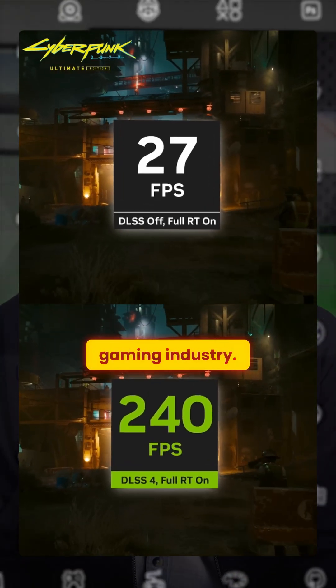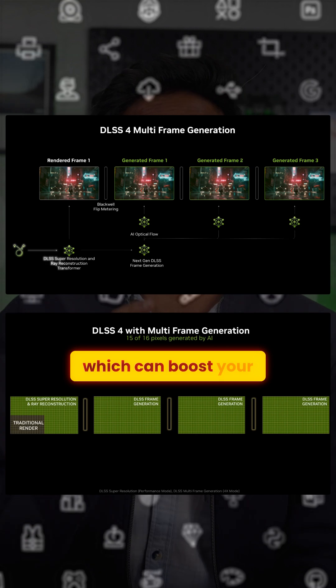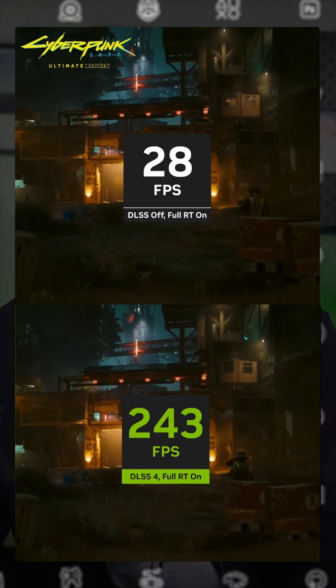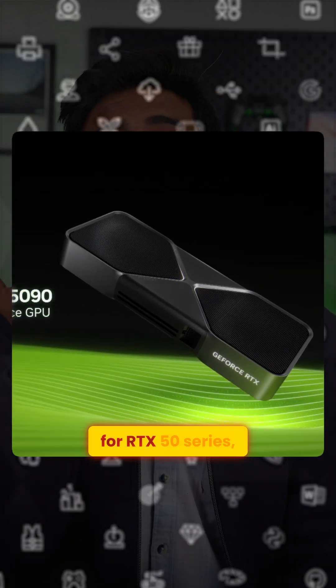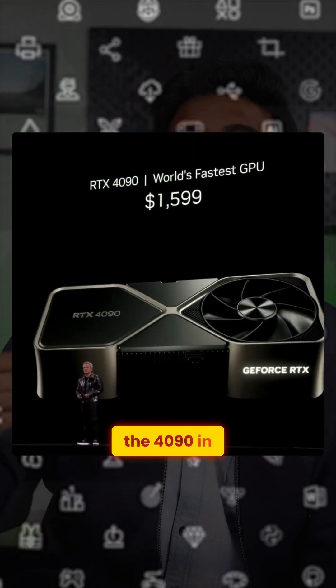DLSS is going to change the entire gaming industry. Here's how. Starting with the newest feature, multi-frame generation, which can boost your frame rates up to 8 times when compared to raw performance. Now this feature is only for RTX 50 series, and that's exactly how the 5070 is beating the 4090 in gaming performance.